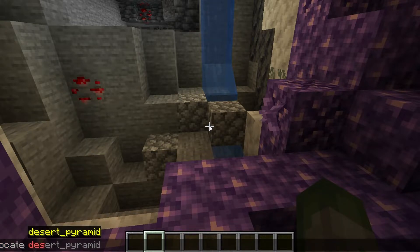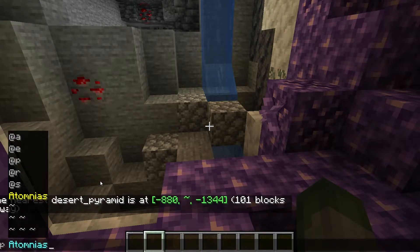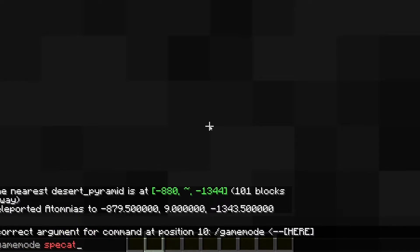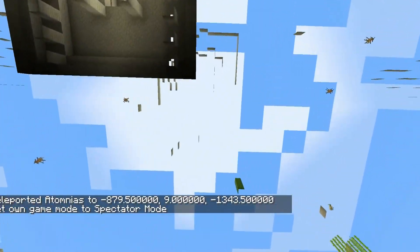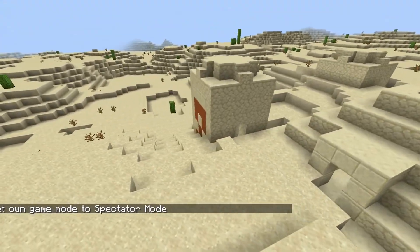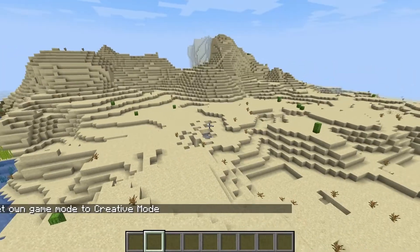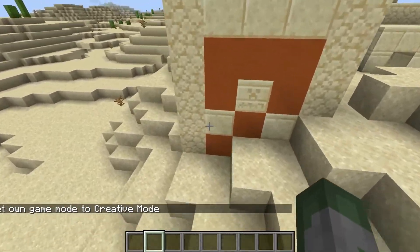We're going to use this. Let me fix this. Oh, that was actually really close to one. All I had to do was walk a few more blocks and I would have found it. So here is the Desert Pyramid. Let's go see if they have one.